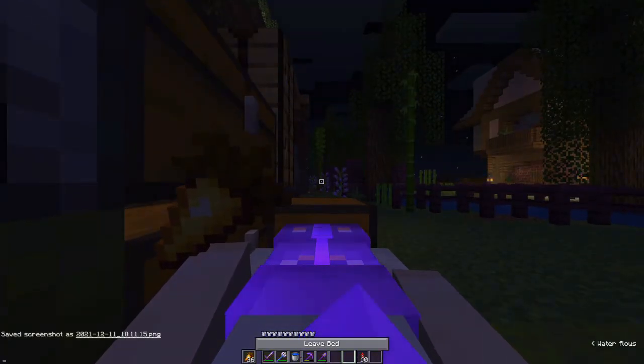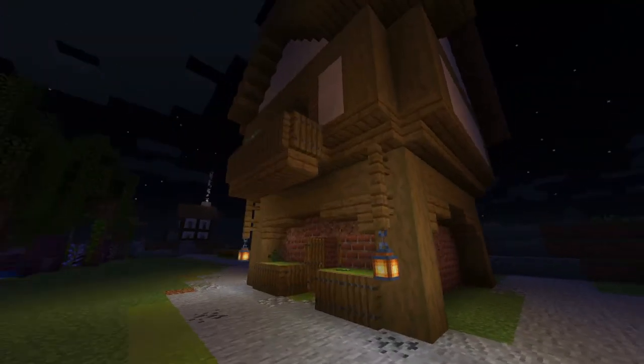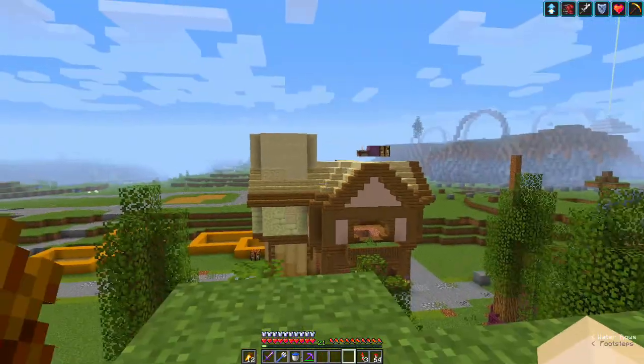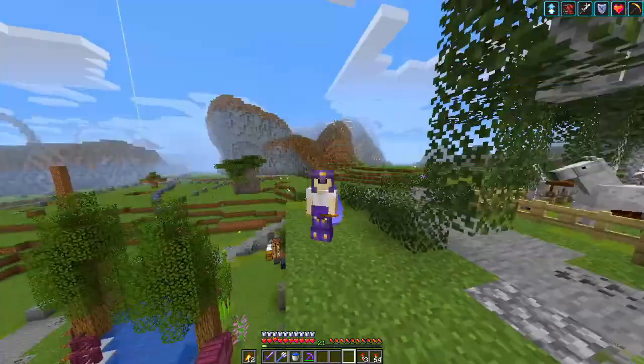I'm going to put lights underneath — oh my lord, look at that. I assume you guys can barely see anything, but look how nice — mood lighting, baby. I think the last thing I'm going to do in this episode is finish off the roof for this, maybe do an interior, but definitely finish off the roof, and then yeah, that'll be it.